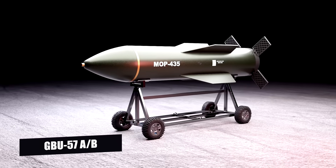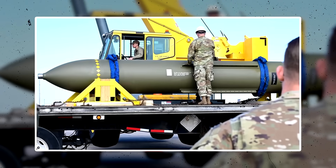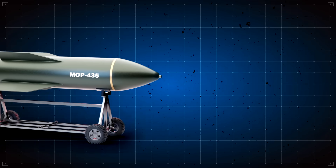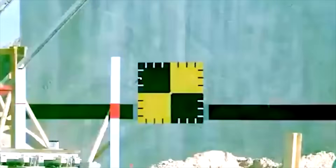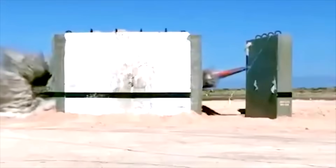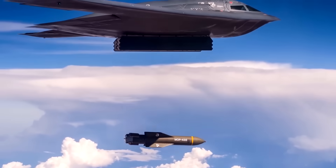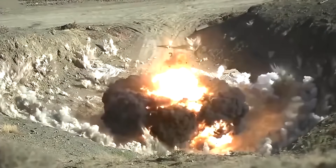The GBU-57A/B Massive Ordnance Penetrator, or MOP, is the United States' largest bunker buster bomb, designed to destroy even the most heavily fortified underground targets. Weighing in at a staggering 30,000 pounds, the MOP can penetrate up to 200 feet of reinforced concrete before detonating. It was developed to counter deeply buried facilities such as Iran's underground nuclear complexes. The MOP is delivered by the B-2 Spirit stealth bomber, making it formidable in both penetration ability and its ability to avoid detection. Its primary role is to destroy hardened military bunkers, including those housing weapons of mass destruction and missile launch systems.